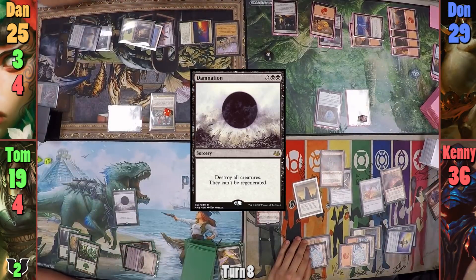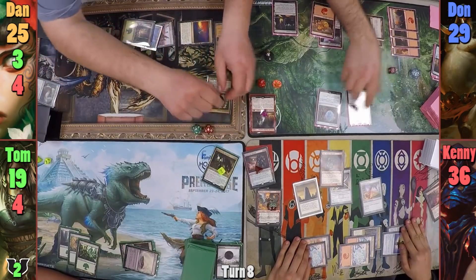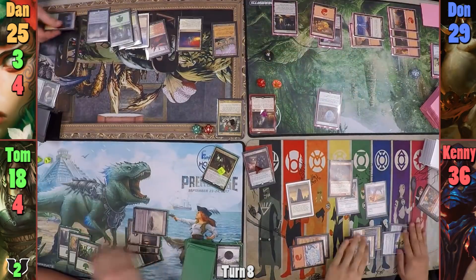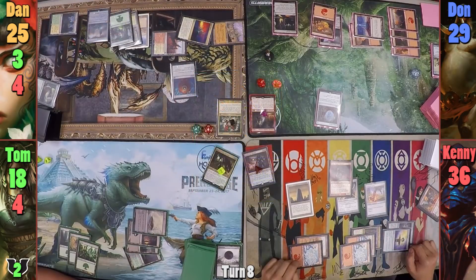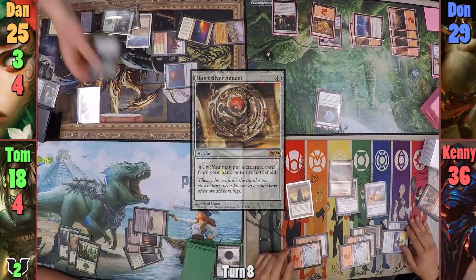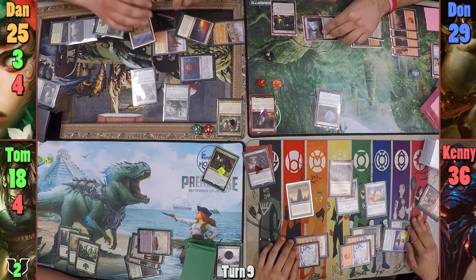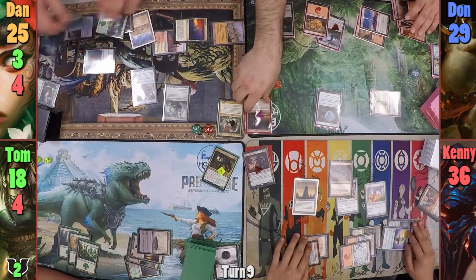Tom plays a land and casts Damnation, wiping most creatures except Godo. Don removes two counters from Triskelion to kill Chandra and deals one to Tom, then passes. Dan plays a tapped Fortified Village, pays four to cast Thran Dynamo, uses the Dynamo to cast Quicksilver Amulet, and drops a copy of Illusory Bracers before passing to Don. At the end of Dan's turn, Don puts a counter on his Mage Ring Network. Don plays a new version of Basalt Monolith in his main phase and casts Kirkesh, then passes to Kenny.